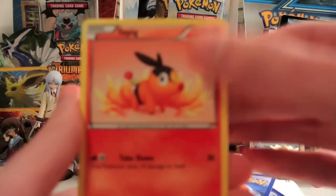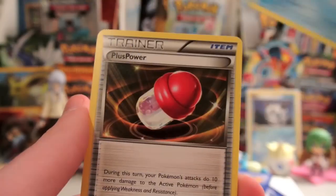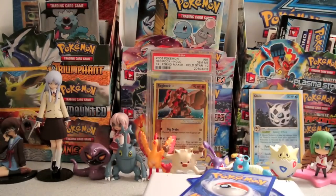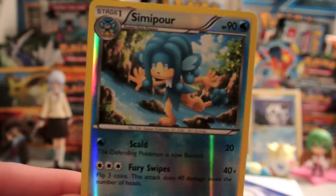And we have a Tepig, Grass Energy, Joltik, P-Duff, Oshawott, Plus Power, Pignite, and Herdier. My reverse is a Simipour, which is an uncommon. Not bad at all.